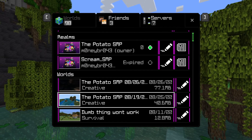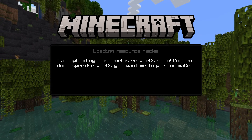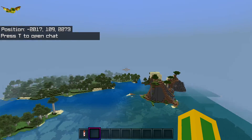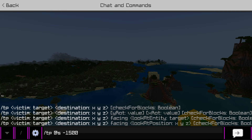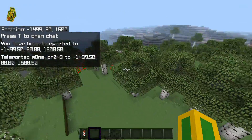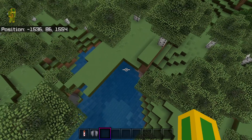Let me show you — this is a copy of the world. Once we get in I don't know where I am, but these are the coordinates of my base. So if we go right here, my base is here.